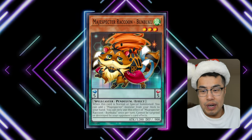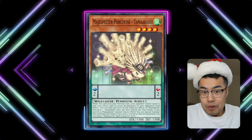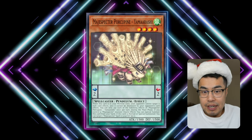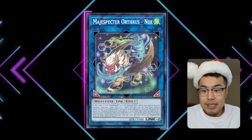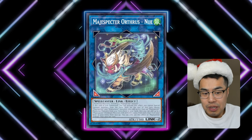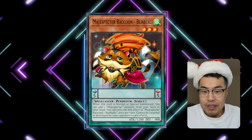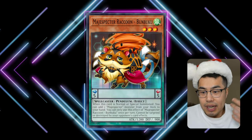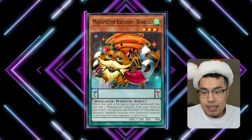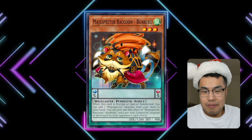Next is a Pendulum card — Magispector Raccoon Bambuku. We're actually getting some Magispector support in Phantom Nightmare. I'm not saying they'll be meta-relevant, but they're decently good and players tend to hype new things. Pendulums haven't been around for a long time, so this could be a resurgence. Bambuku is essentially the whole engine — you get to search any name from your deck, so it's obviously a three-of, and there's no reprint in sight. It only has two printings: the original Ultra Rare from Order of Chaos and the Megaton reprint. They're about $5 right now, which is pretty reasonable if you want to play Pendulums.